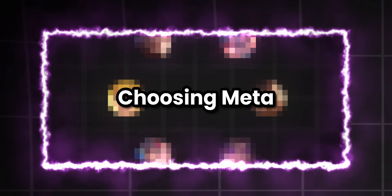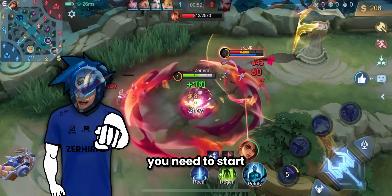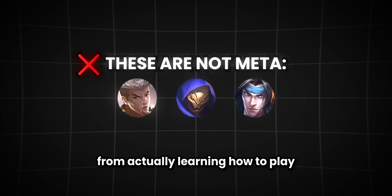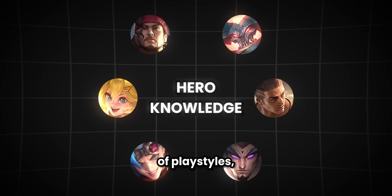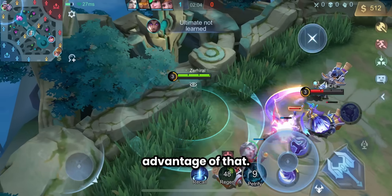Step 1: Choosing meta. If you truly want to win 1v1 on XP lane, you need to start picking meta heroes if you haven't yet. Don't choose your comfort pick or favorite hero, because you stop yourself from actually learning how to play against the others. Expand your hero pool and knowledge around other types of playstyles, and you'll easily figure out each weakness and be able to take advantage of that.